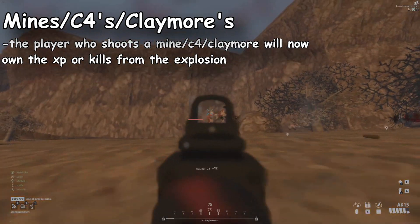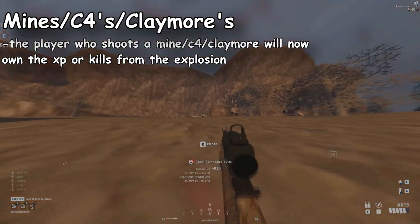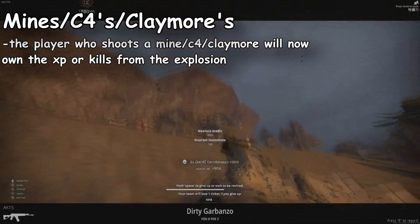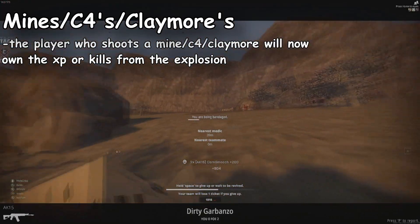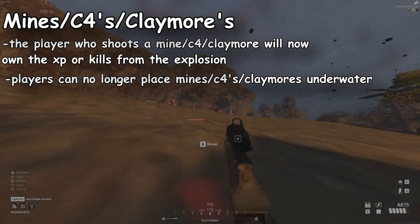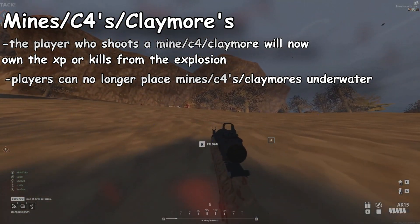They're reworking the mine, C4, and claymore. Now when a player shoots at a mine, C4, or claymore, the shooter takes ownership of the explosion. This means any kills from that claymore will count as your kills. Players also can no longer place mines, C4s, or claymores underwater.